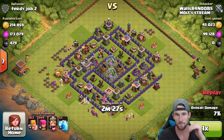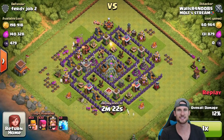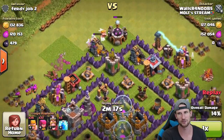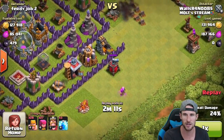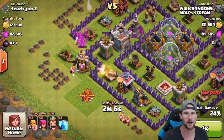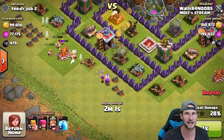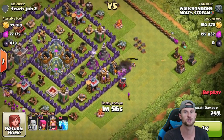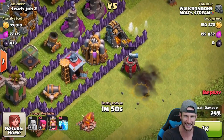We were able to get in, take out the surrounding buildings, and get to all the storages and collectors we wanted. If you're wondering what I do with barch — I always drop off my barbarians first as a distraction. Whenever I have extra barbarians I'll drop off more of them, and sometimes not even drop off any archers. You'll see me drop off archers here to take out that air sweeper, then barbarians to distract the cannon.